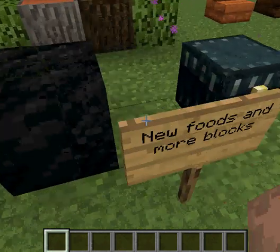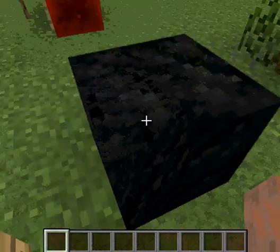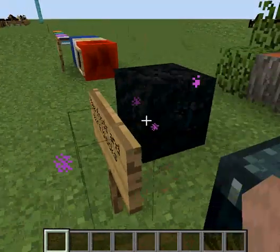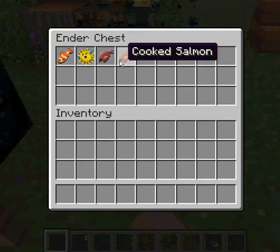And more blocks. This is a block of coal. It looks very similar to obsidian, but don't get confused — that's a block of coal. It's crafted using nine coal.